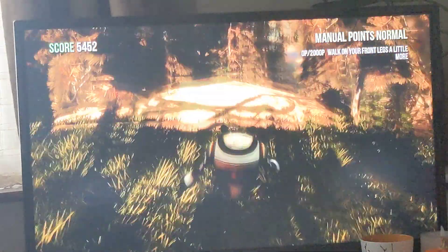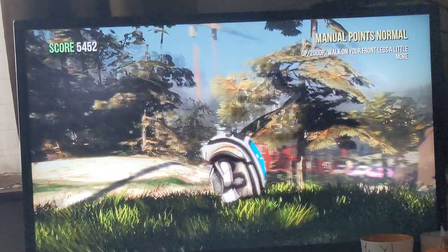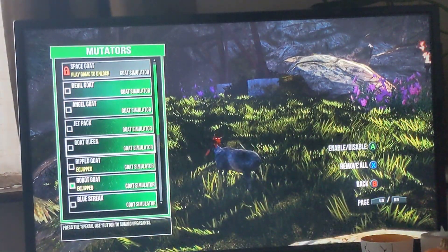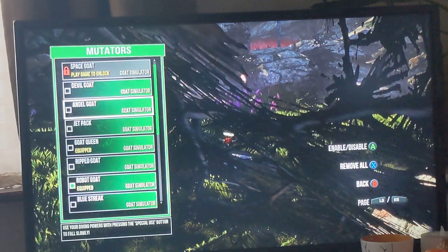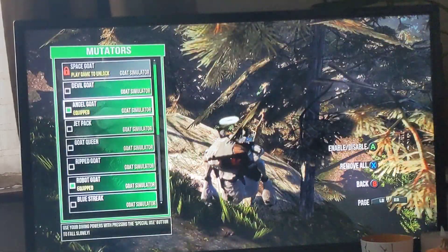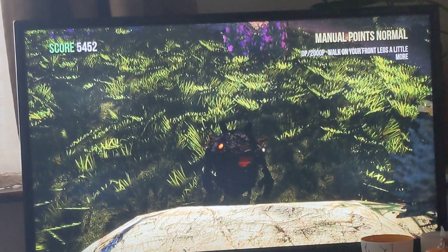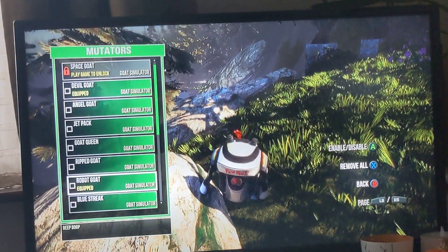We're floating — okay. I have no idea what I can do. But there you go. There's how you get Robot Goat. And you can combine it with different skins. All my goats are now carrings. It doesn't seem like combining these types of goats works. Angel Goat? Oh, an Angel Robot! Cool, what is that? I can now kind of fly. I look really cool, okay. Bye! You're welcome for the tutorial. And that is how you get Robot Goat.